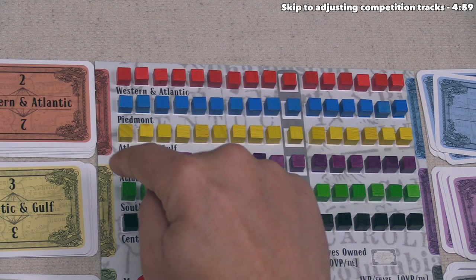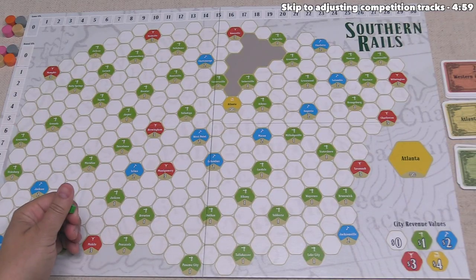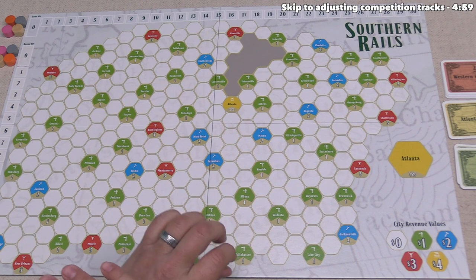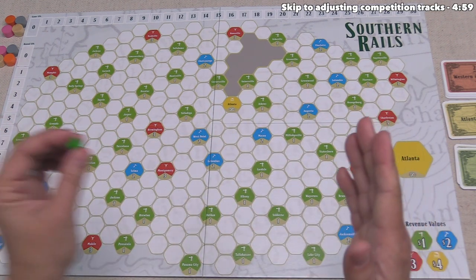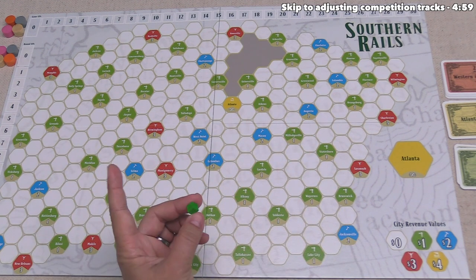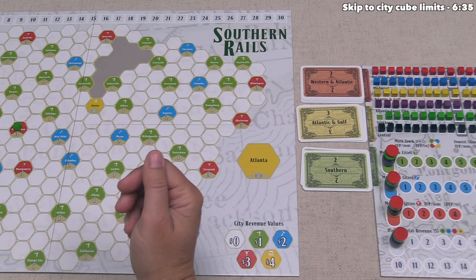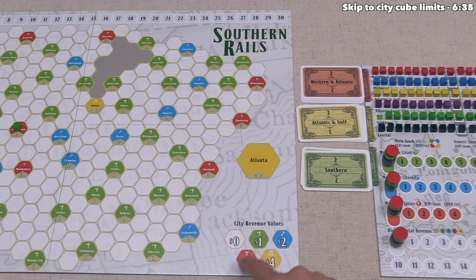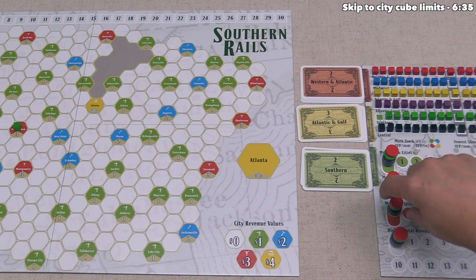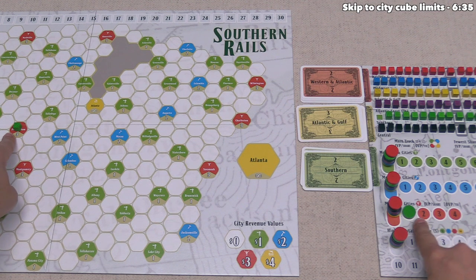For our turn, let's place a green cube — we can take the leftmost one from this board and place it onto the board. Since this is the first green cube, we can put it onto any spot where it can fit; in the future, any subsequent green cubes must go next to previously placed green cubes. Let's place this into Birmingham, which is a red city. After placing a cube, if it went into a green, blue, red, or yellow spot, we have to update these tracks. We went into a red city, so we look to this red track and move the green token up once to show the Green Railroad is currently servicing one red city.